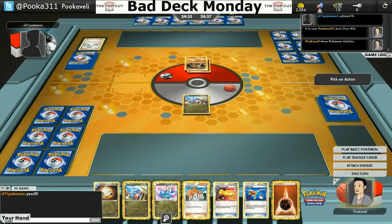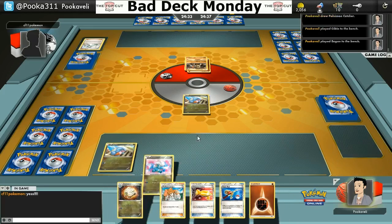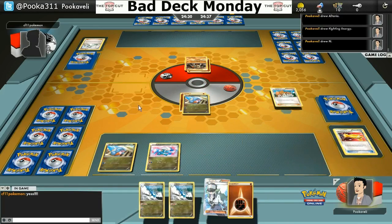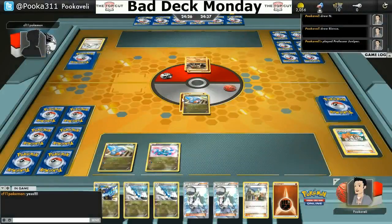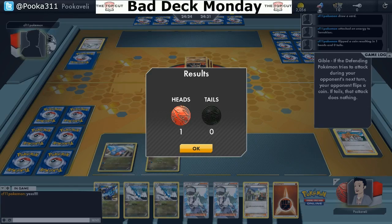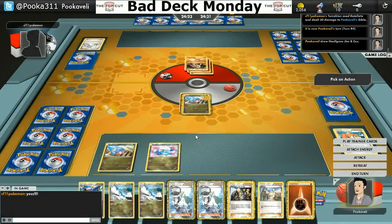So my opponent starts off with a Terrakion, goes first, and ends me, which I was happy about because my hand is pretty bad. I'm playing a Garchomp Salamence Altaria deck. Garchomp Altaria is an archetype — it's not the greatest deck out there, but it is a solid deck. The twist on this one is I have added Salamence from Dragon Vault, and Hooligans Jim and Cass.